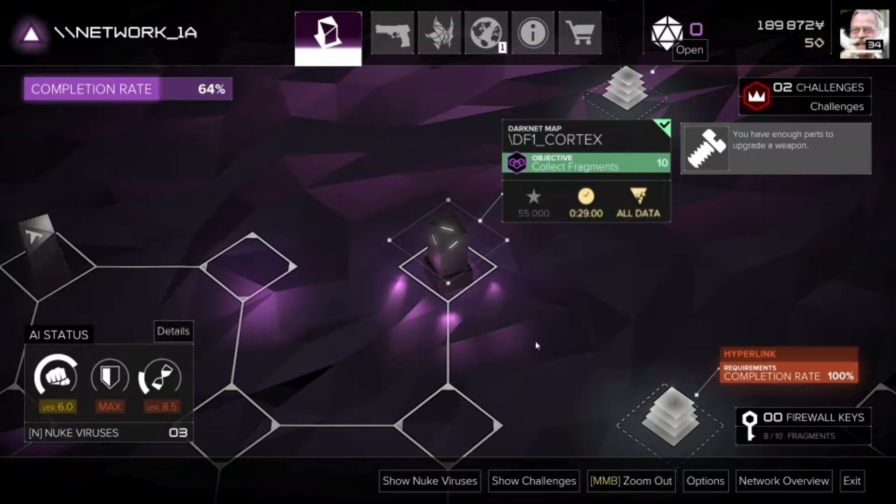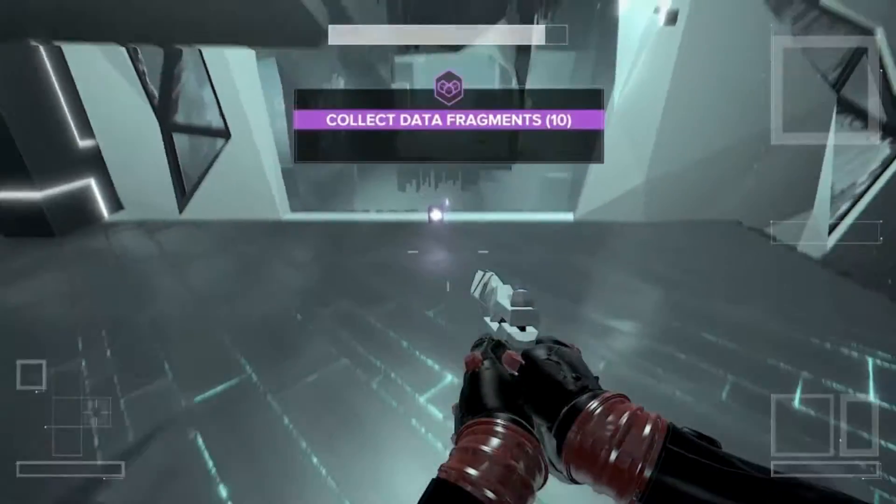Welcome to Deus Ex Mankind Divided Breach Mode. We're doing Network 1A, all the Darknet files. There's four of them in total on this map.